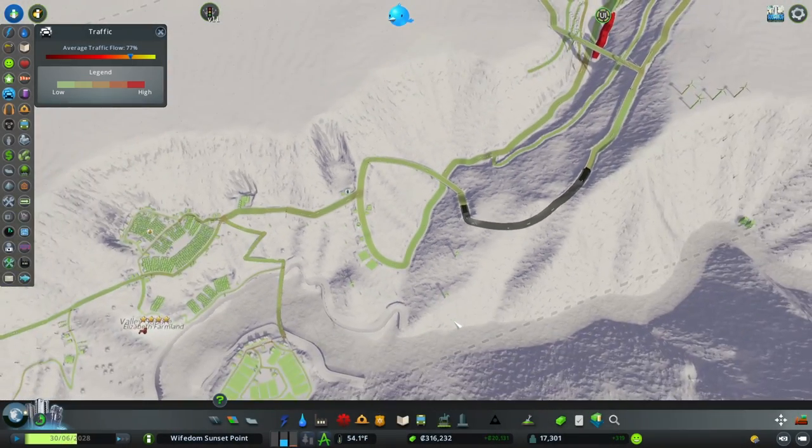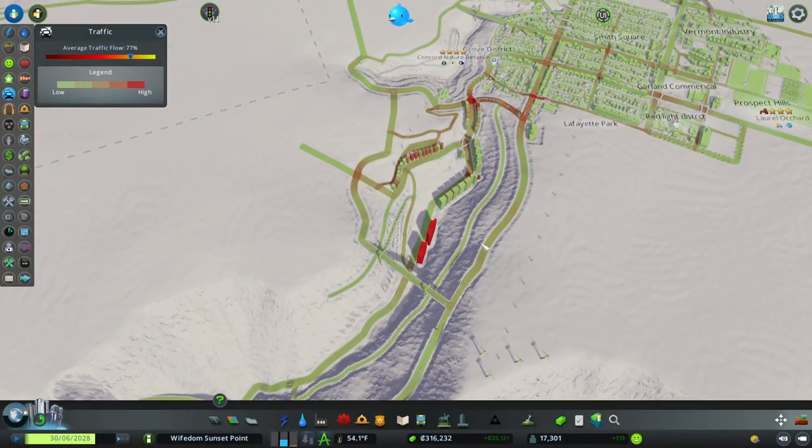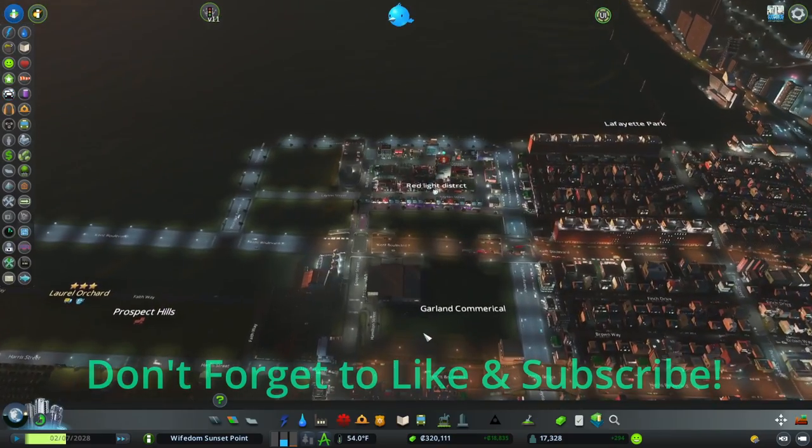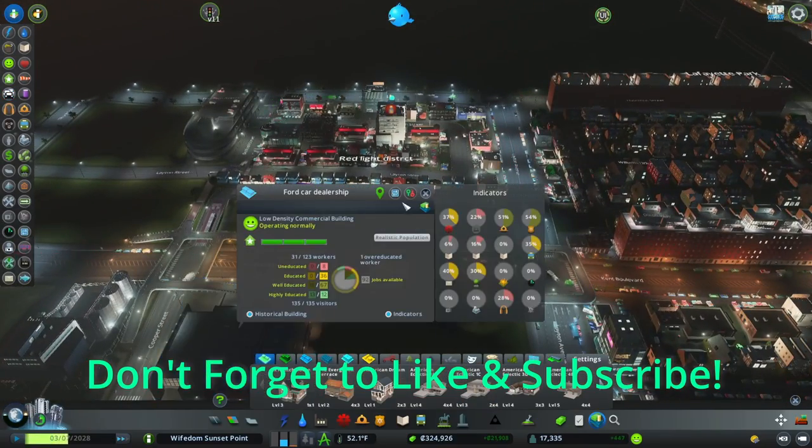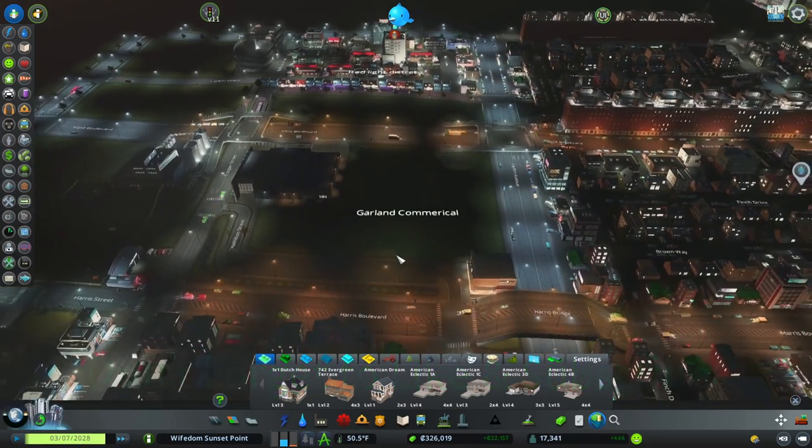Welcome to the Husband and Wife City Building Challenge. This is Wife City. So we have here a Ford dealership — that's all we have here.